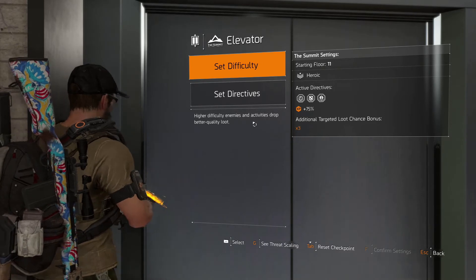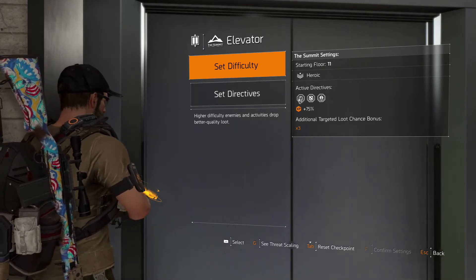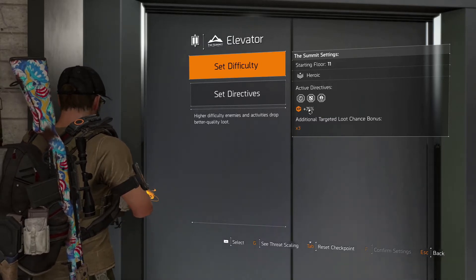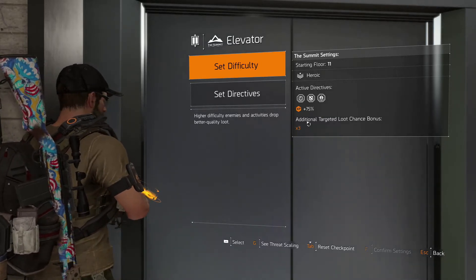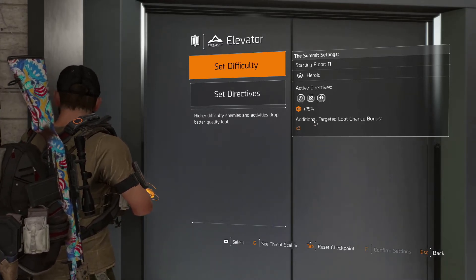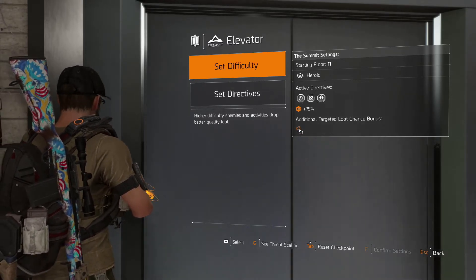Along with difficulty, we now have the ability to set directives as well. As you can see, I have three active directives, which gives us 75% additional XP, which has always been the case. Now we actually also have the chance for an additional targeted loot chance bonus. For each directive, you get an additional X bonus, so with three directives I have 3X.